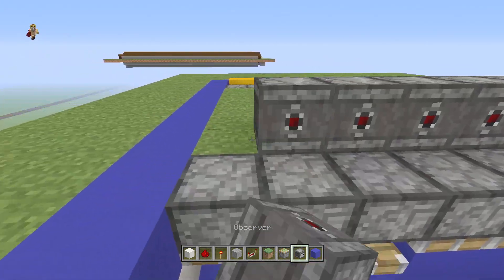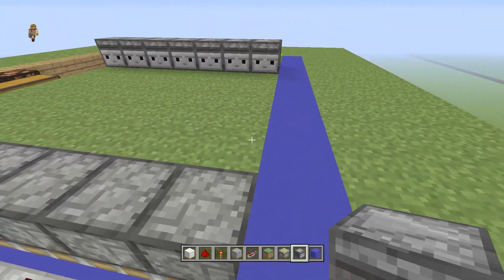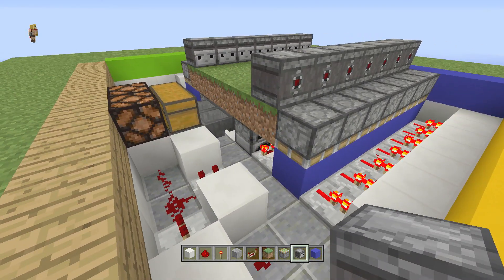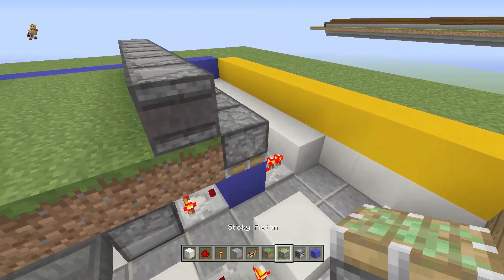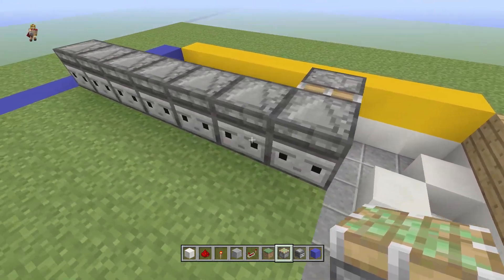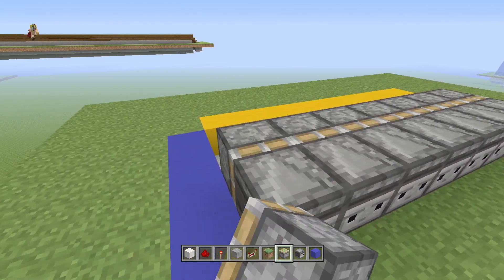Place your observer blocks right over here — make sure the face is going inwards. The pistons will get activated. Then place a sticky piston going forward, right on the edge.